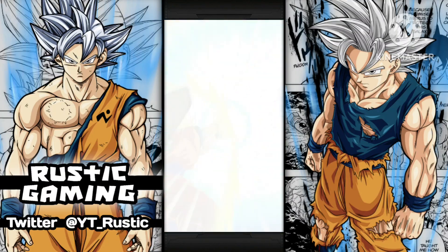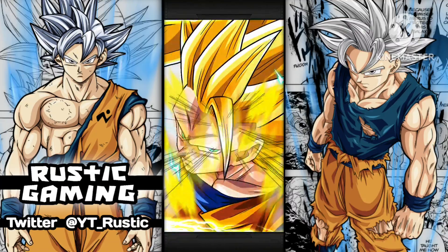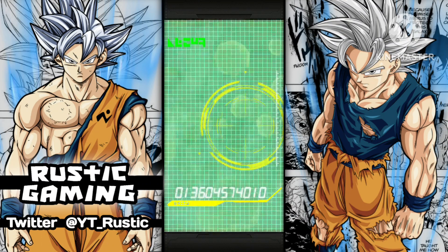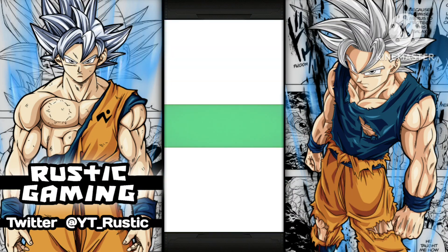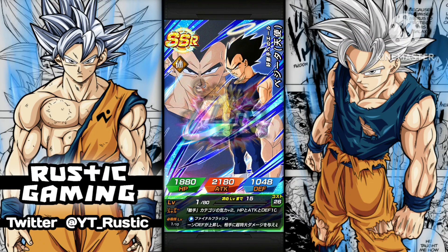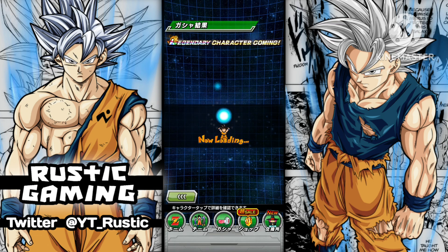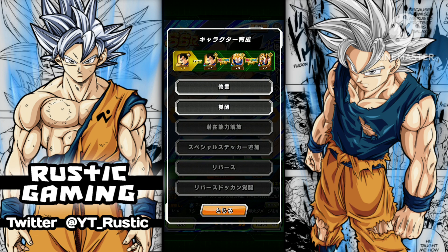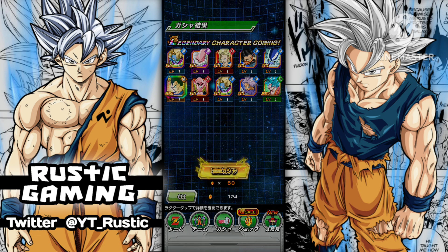I've still got some more stones to farm up from the EZA for LR Bojack, which I haven't done yet. So I'll do that, grind some more stones, but hopefully we can pull him here. Maybe this moldy, because it is LR. We'll go sort of stone on this one just in case the silhouette pops up. Margin for J — I don't think I've got him on JP, so I will take that. I'll skip to the rest. Last two moldies in the video and that'll be it.